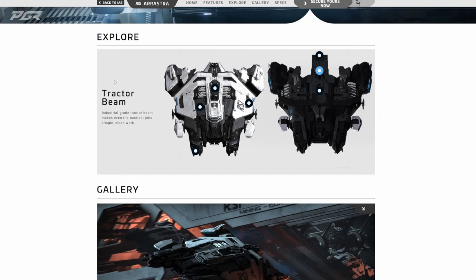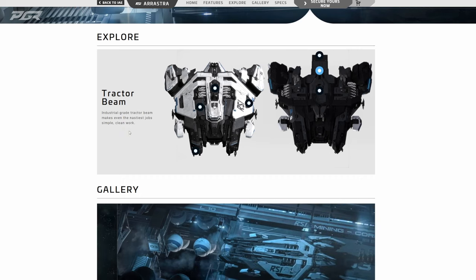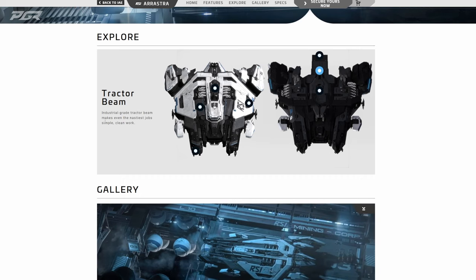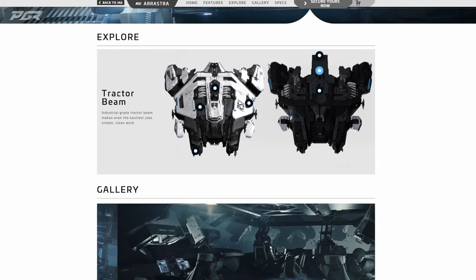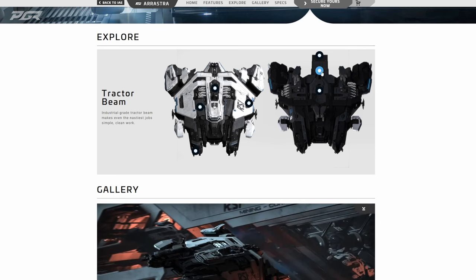One thing I didn't know this ship had was a tractor beam. It says: 'Industrial-grade tractor beam makes even the nastiest job simple, clean work.' That's awesome. This is probably going to be a size-three tractor beam — I believe the C1 has a size-two, so given that they grade this as an industrial-grade tractor beam, this one is likely size three.